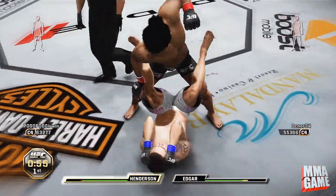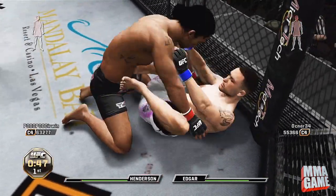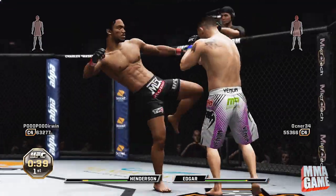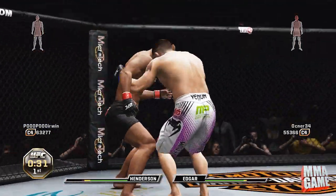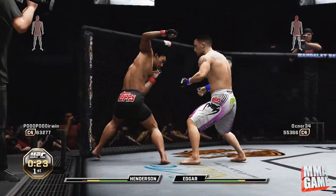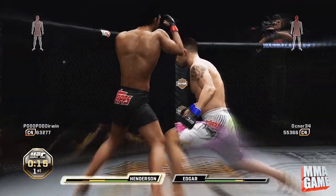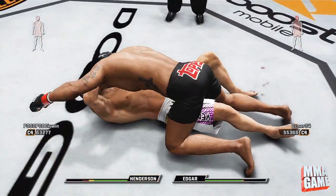Look at these head kicks — an uppercut right there drops him. Going into the ground and pound, Henderson likes to use that posture-up attack in real life. I keep using that teep kick; it's actually really useful in conjunction with those uppercuts. That rocks him again — another uppercut — so that's two rocks so far in the first round.